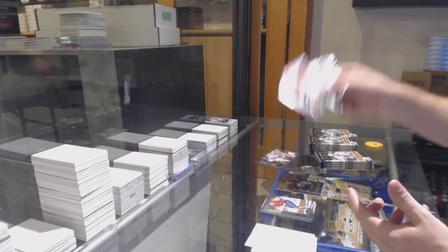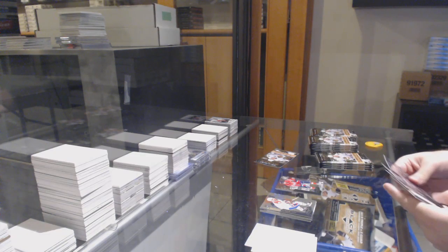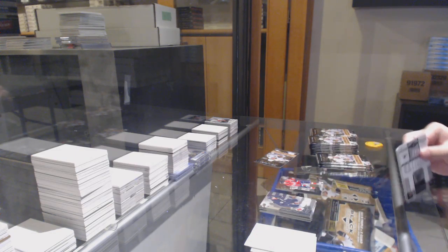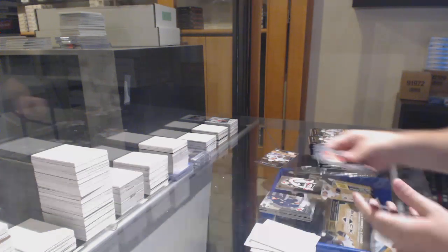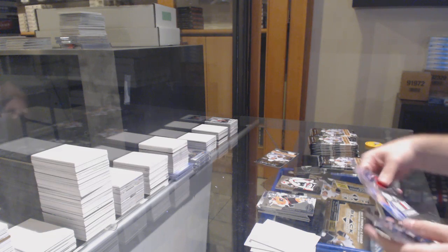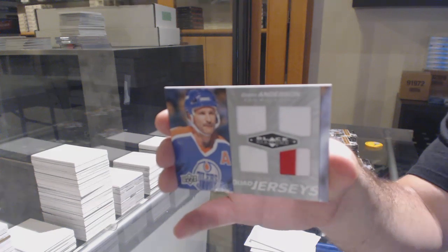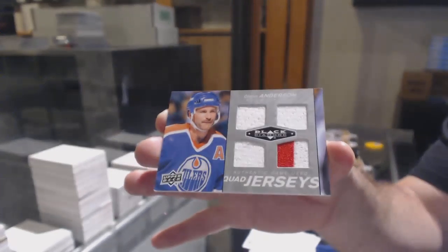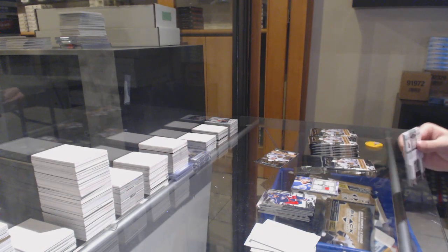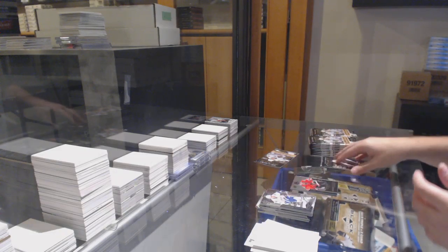We've got a triple diamond of Ovechkin for the Caps. Double diamond of Backstrom for the Minnesota Wild — some good knowledge for you guys today. We've got a quad jersey for the Oilers of Glenn Anderson. Quad jersey for the Oilers. Rookie gems triple diamond of Brandon Pirri for the Hawks.